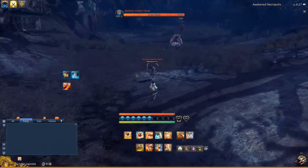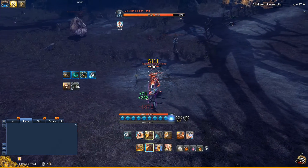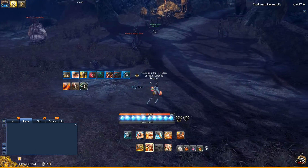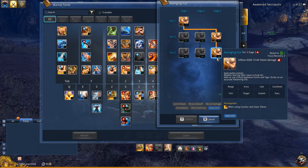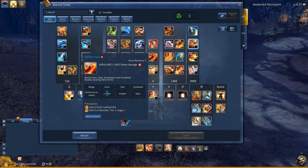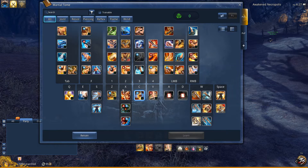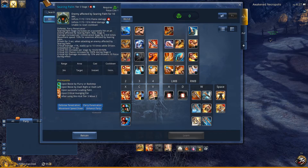I'll show you guys a bunch of skills I can use to ready Searing Palm. Critting that gets you a stack — that's 2 and 4. So basically, my X, Leading Palm, procs it. So does my Avenging Fist if I get a critical on that. Hellfire Kick will also proc it as well, and then Smite as well. In addition, if you get an iframe on your Flurry, that'll also proc it, and same with your Q and E and your SS — that'll proc your Searing Palm as well.